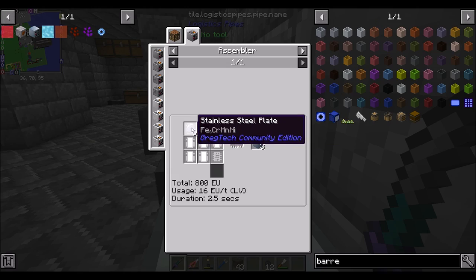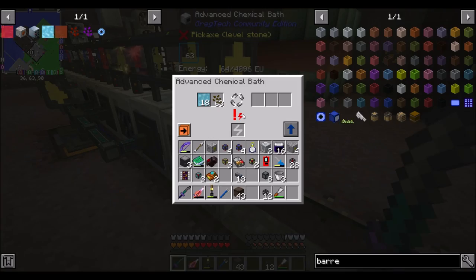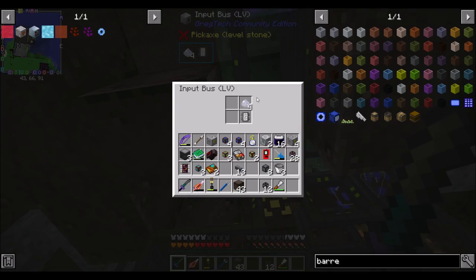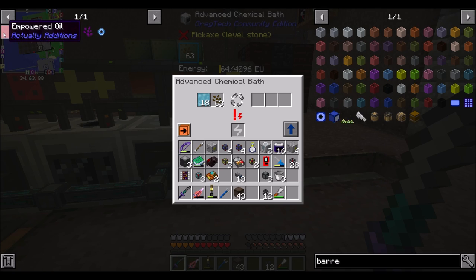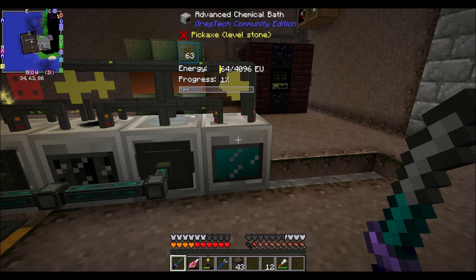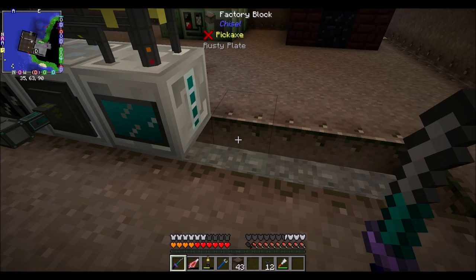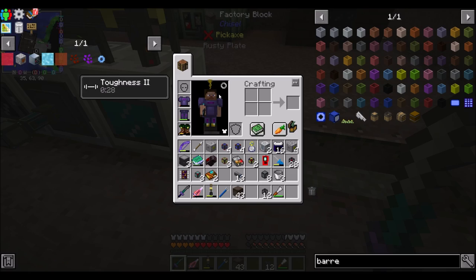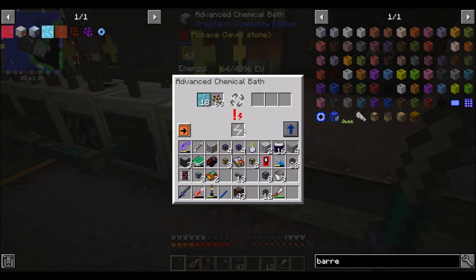I used a lot of stainless steel to make these guys — stainless steel frames and plates. Just lots and lots of stainless steel was needed for the distillery. In a minute or two, this guy should be done processing his last four stainless steel dust, and then these guys should all come to life and we're going to get our crystallized canola oil. The chemical bath makes crystallized canola.